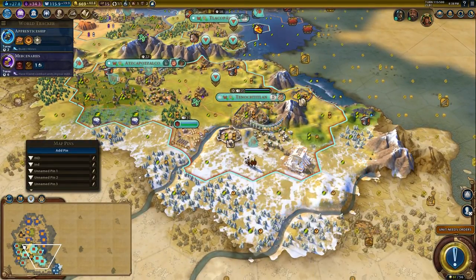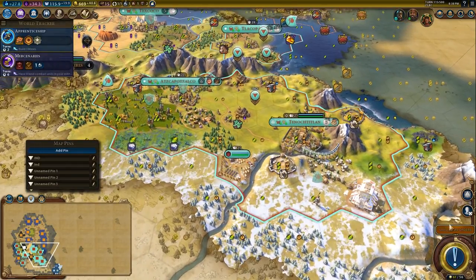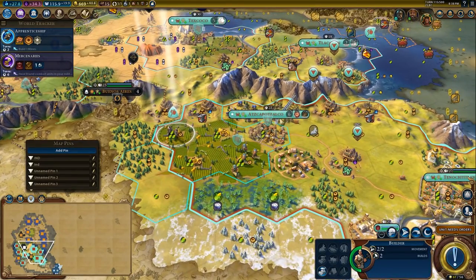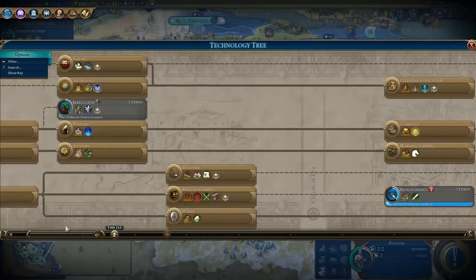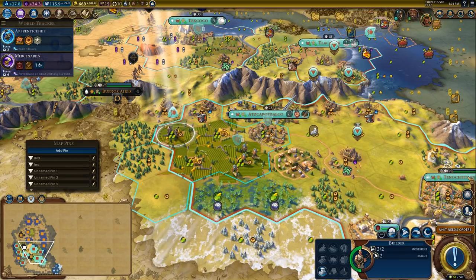We're going to harvest this for 90 production which will finish the Temple of Artemis. You only need the camp built to actually place the wonder — once the wonder is placed, it doesn't matter. We have two build charges in here, and I think it would be a good time to go back here and grab Irrigation after this so that we can finally improve these.